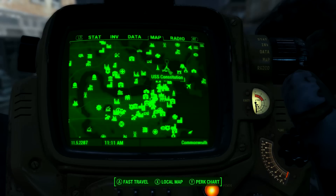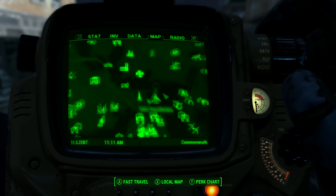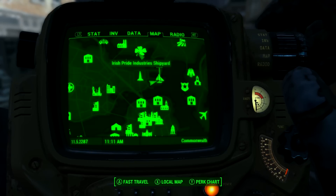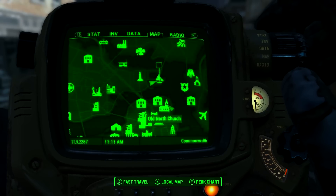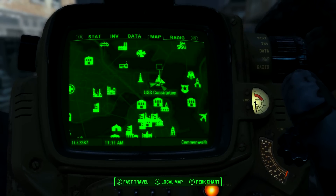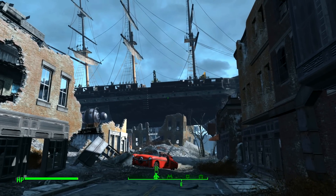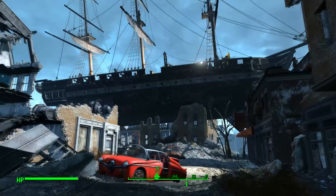To get this weapon it's actually fairly easy. You're going to need to come here on the map — it's north-east from Diamond City. The location is called USS Constitution. You cannot miss it; it's a giant wooden ship that's fallen out of the sky. It sticks out like a sore thumb.